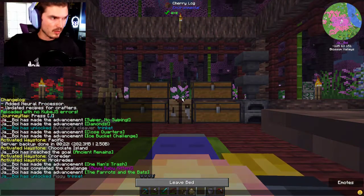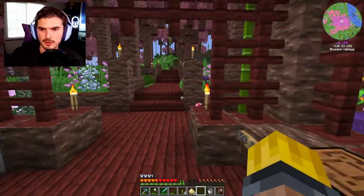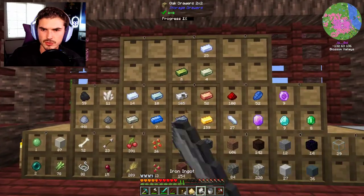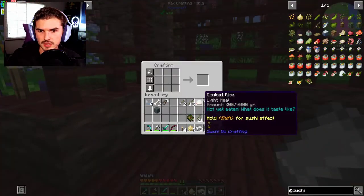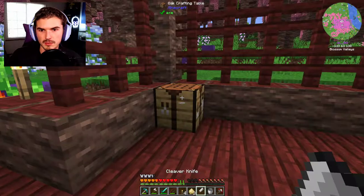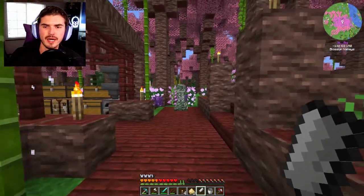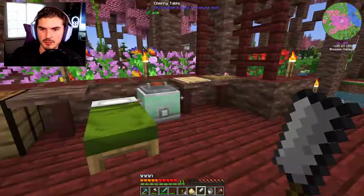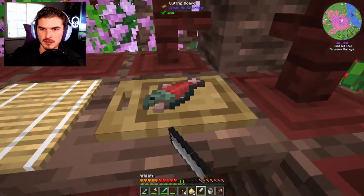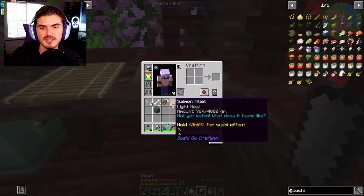Cool beans. We need four pieces of iron — one, two, three, and four. We got some sticks, so we should be good to go. Bada-bing, bada-boom — we got our cleaver. We'll probably want to get like a rack or something to keep this over here, very much like how I put the tools there. We could put this over here as well. And there we go — you just have to click it enough times. We got a salmon filet!